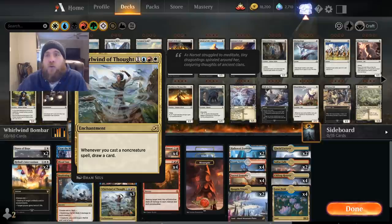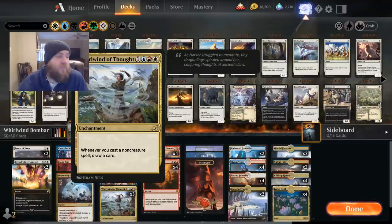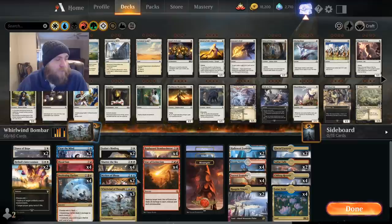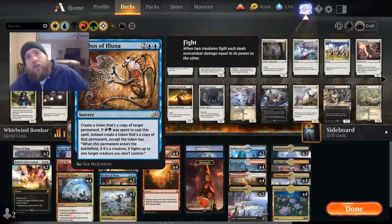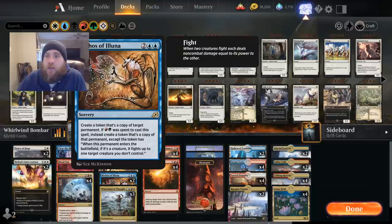We also have Whirlwind of Thought, which says whenever we cast a non-creature spell we draw a card. Since none of our spells are creatures, we draw every time we cast something and cycle through our deck, hitting removal and just keep going. That's really what the deck is built around. For a fun factor we have Mythos of Aluna, which lets us copy anything on the board.